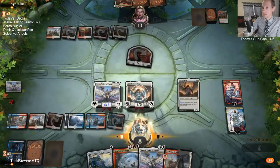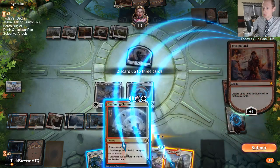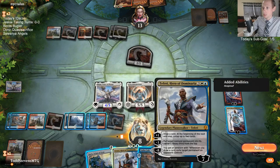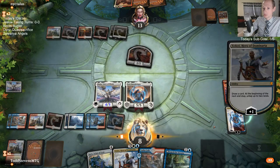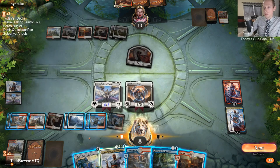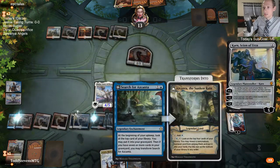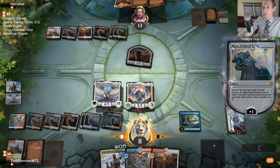Three more cards that are not an extra turn spell. Let's draw another card. I've gone through a lot of cards - that's okay. Search for Ascanta's good. Karn's good. Tick up.